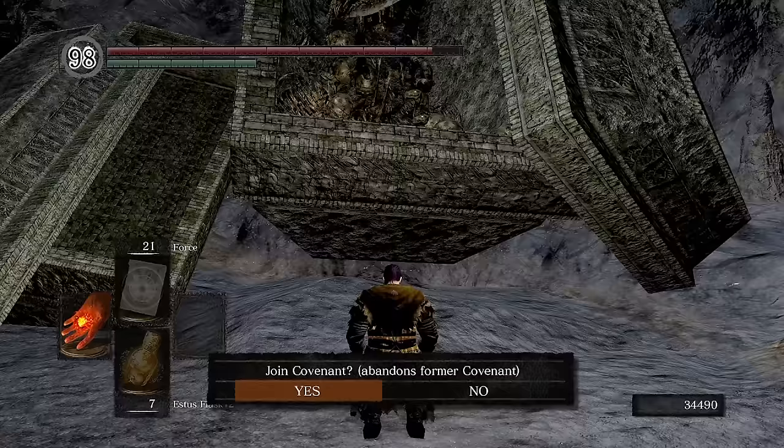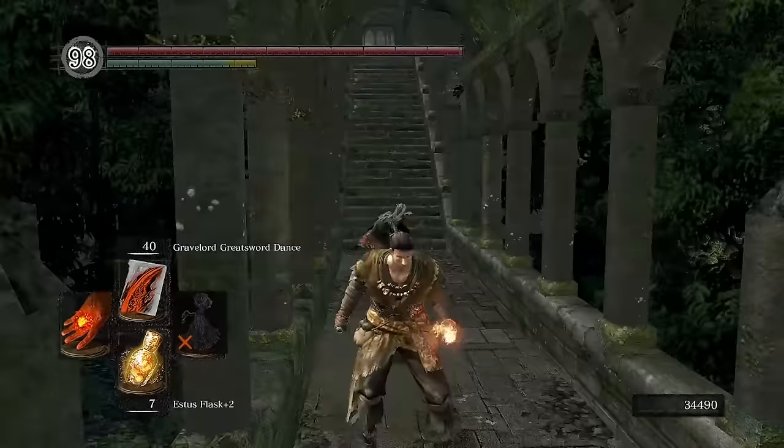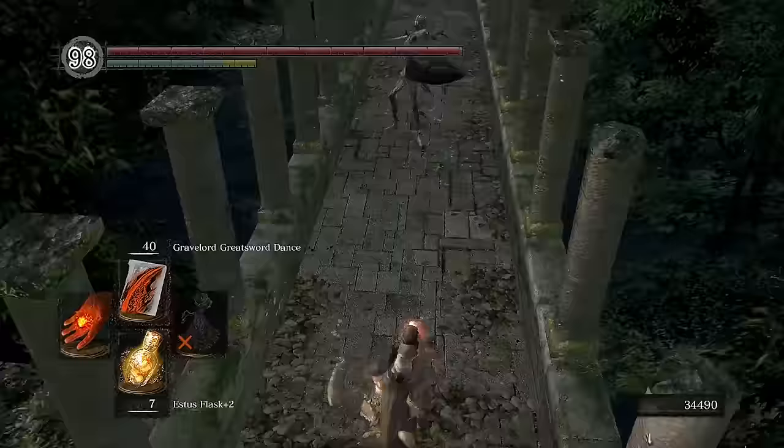Here we join the Covenant and rank it up to max to get our miracles, as well as 30% extra damage to both while we're a part of the Covenant. Now for the fun part — we get to try out our new toy, but in doing so I learned a few things. I'm as bad as I thought, or maybe worse, at the spell swap. The damage is currently pitiful, and you only get one random sword at a time instead of the typical AoE, making it exceptionally hard to hit anything.